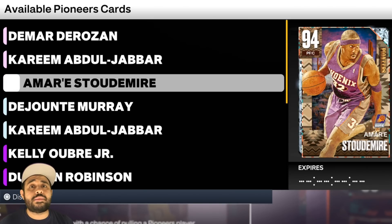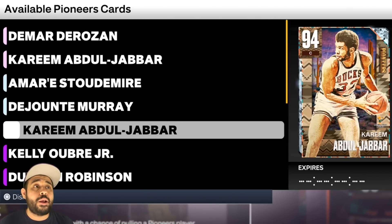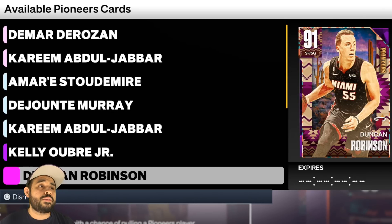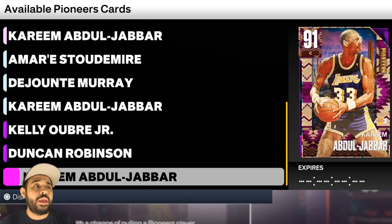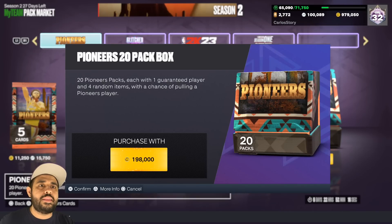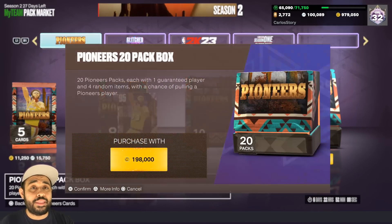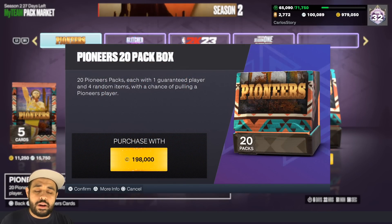We're getting right into it because I do want to pull DeRozan. We got Stoudemire, we got the Jante, a regular Diamond Kareem, the Amethyst Kelly, a Duncan Robinson, and also the Amethyst Kareem. The odds are 6% at a Diamond, less than 2% at a Pink Diamond, and 46% at an Amethyst. I'm gonna risk it for the biscuit — are you ready? Here we go!